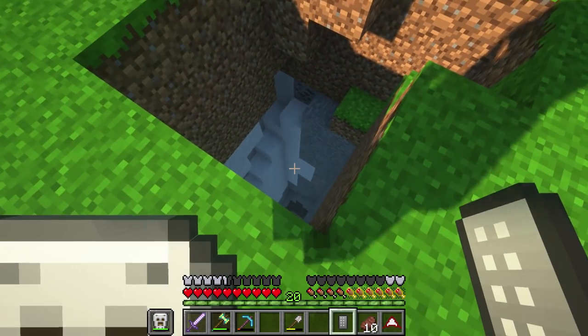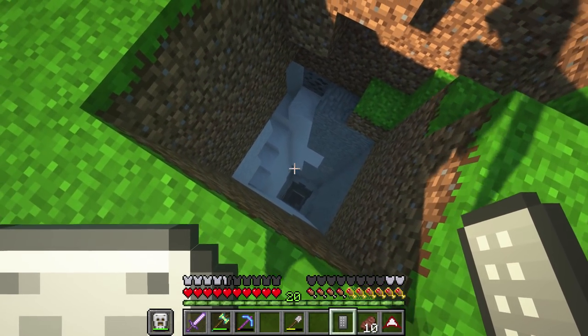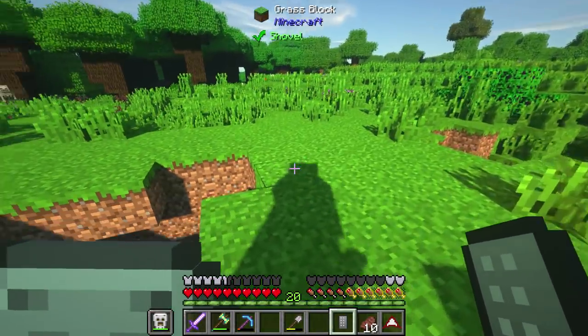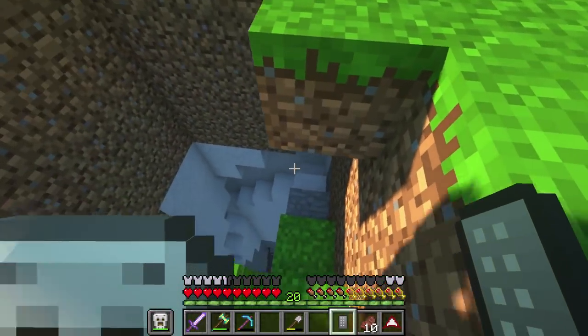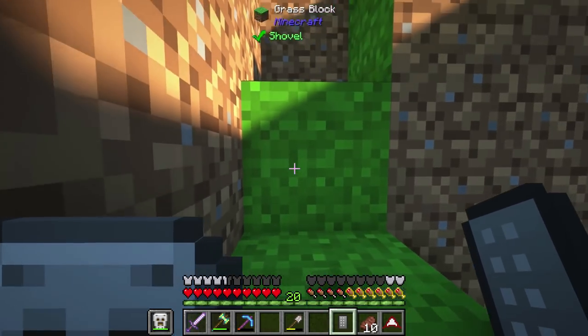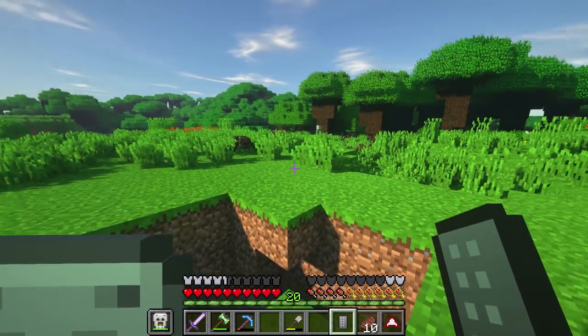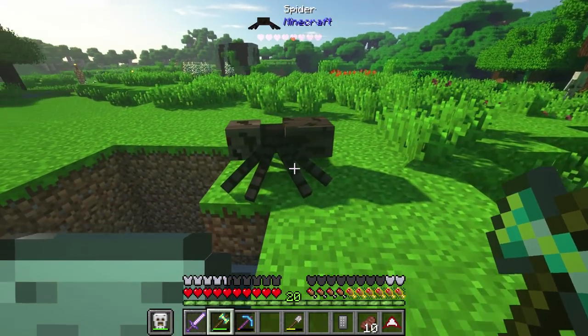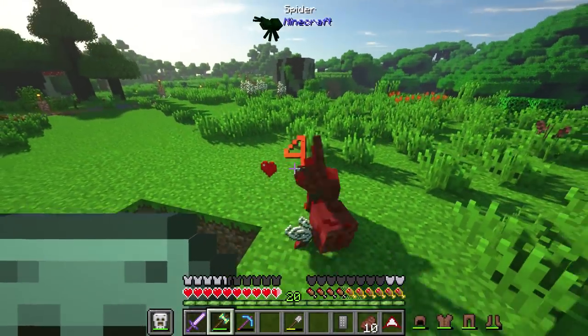Today we have this hole. I went ahead and dug out this hole — it takes you pretty far down into the mining levels. I have a staircase so that way I could go all the way down and come back up, because I had to dig this hole straight down. I do have some plans with this. Let's take care of this spider here — I know he's just kind of observing, but we need to get rid of him.